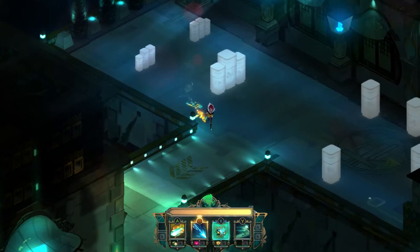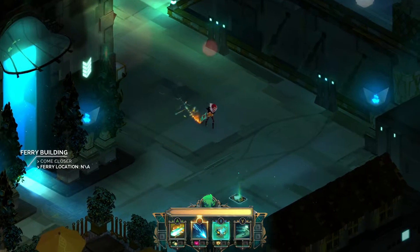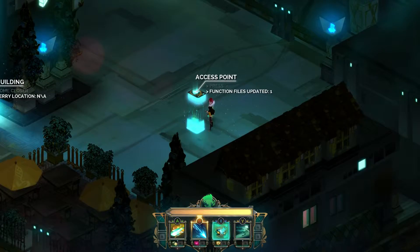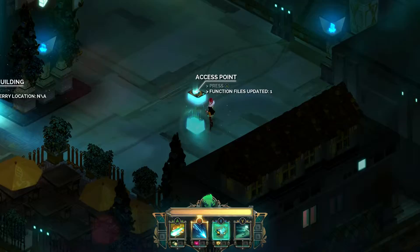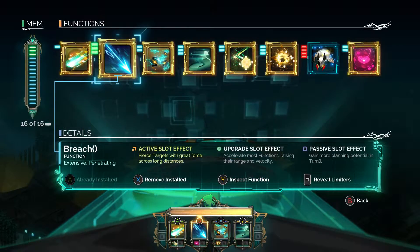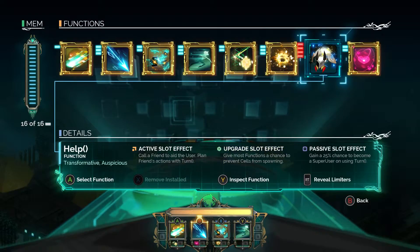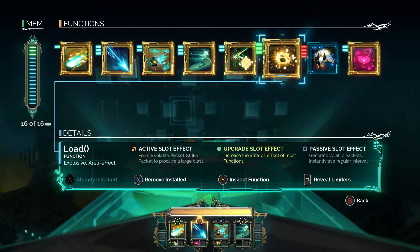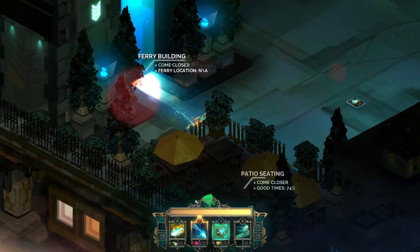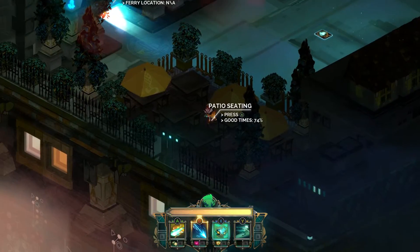I keep saying a lot of the same things over and over, but I really don't know what's going on at all in this game. Like, Bastion — you could figure it out pretty quickly. You have a very clear-cut goal: go save the Bastion. This one is just kind of like, keep your sword safe. And I don't understand why I have to do that. It's a 25% chance to become a super user on using Turin — I don't know what that means. Patio seating. Good times.